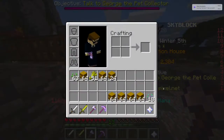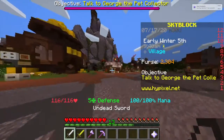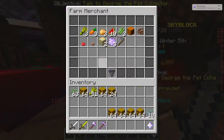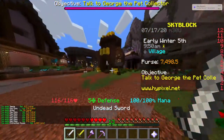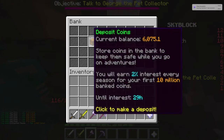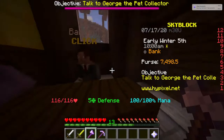I've been grinding a little bit. I got a bunch of hay bales and a bunch of money in my purse, and now we're just gonna go sell this all. Seven thousand four hundred ninety-eight - that's probably enough to get a jungle axe with efficiency five, maybe even six.